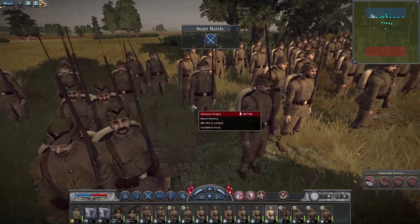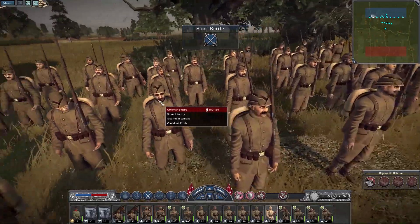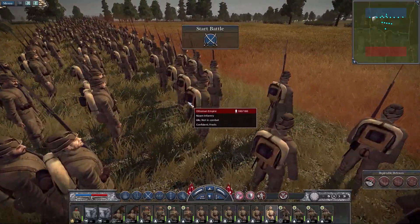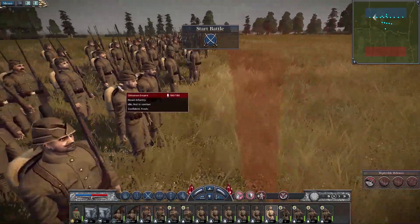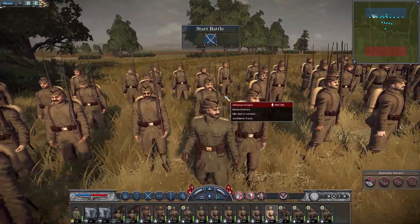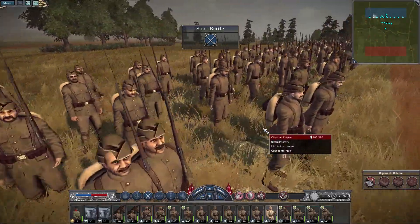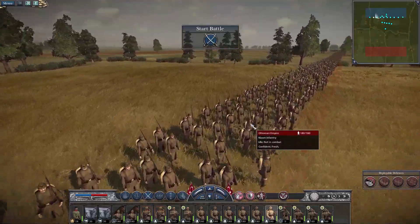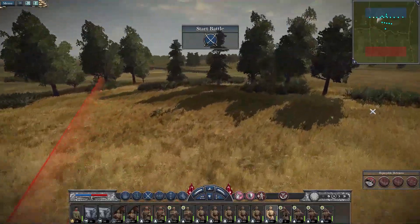Now these are just regular line infantry — Nizum infantry, I hope I said that correctly. Something I've noticed: all of the infantry for the most part, for most of the factions, have their packs on the back of them. So that's a nice little addition. Of course all the officers have knives on them. So we have several units of this Nizum infantry.